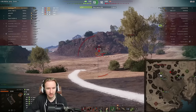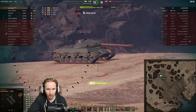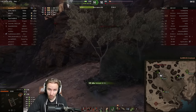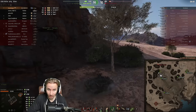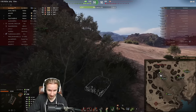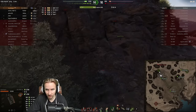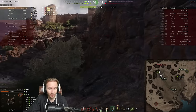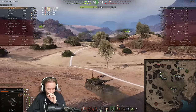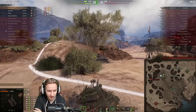An IS-3 comes down a slope, very close to me — is he going to spot me? At 200 meters, the IS-3 still doesn't see me, 204 meters. Of course, when I fire my camo breaks, but I'm not even in a bush and the IS-3 can't see me at 200 meters. If you're an IS-3 with a bad crew and a stock turret, how are you meant to see this thing when it's in a bush? The answer is: you don't.